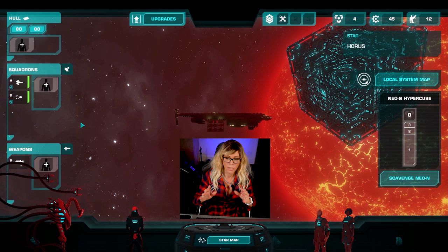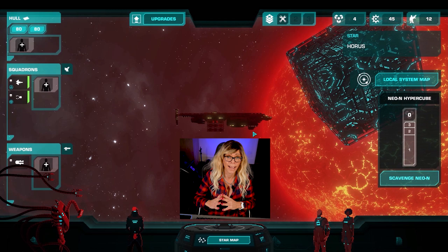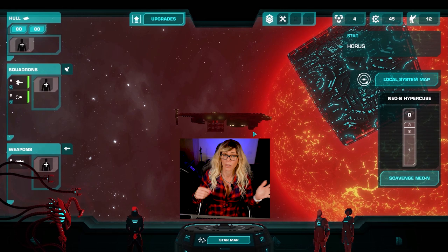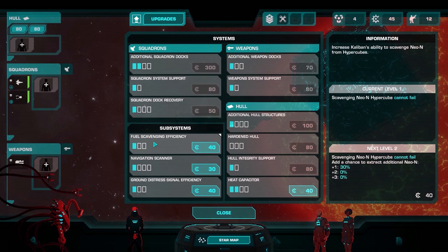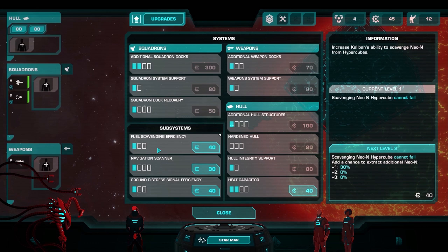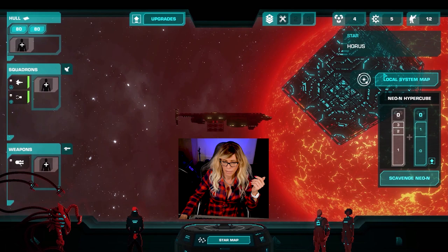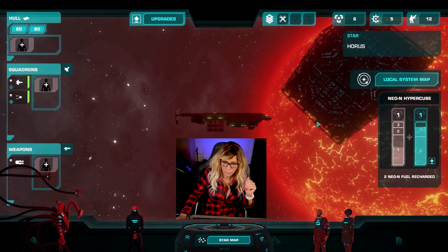We've now arrived in the first star system. Every time you arrive in a star system you get one of these cubes, and one of these cubes allows you to scavenge neon. Neon is what allows you to keep jumping around - you really don't want to run out. If you run out you have to wait a turn before you can move, which means the enemies coming in from the left will catch up. So first thing, go to upgrades and with your 45 scrap, spend it straight away on fuel scavenging efficiency - you want this at top level. I got two fuel instead of one because of the fuel scavenging bonus.